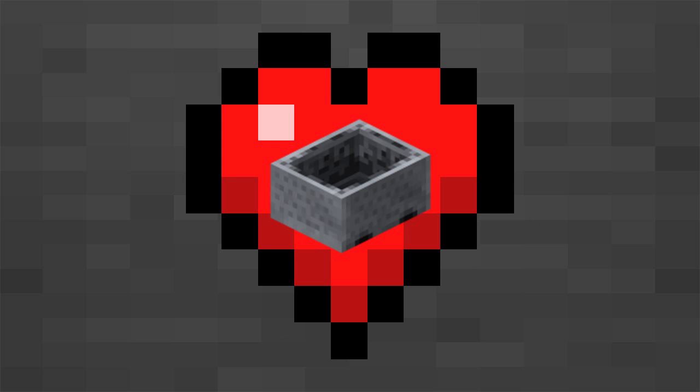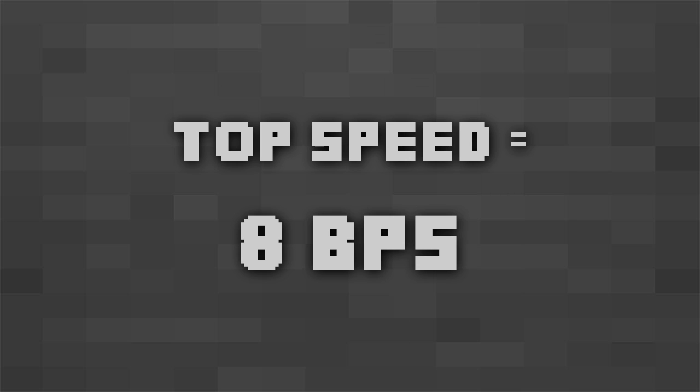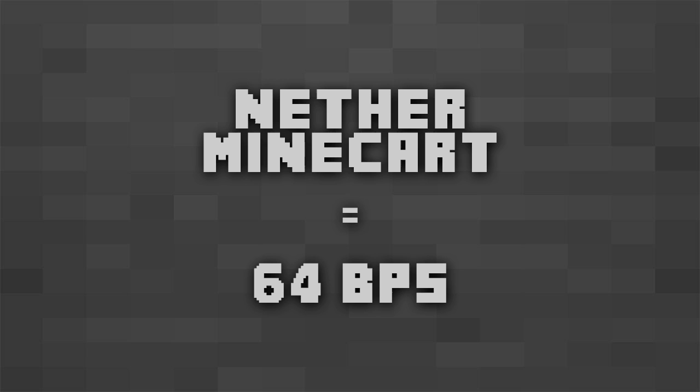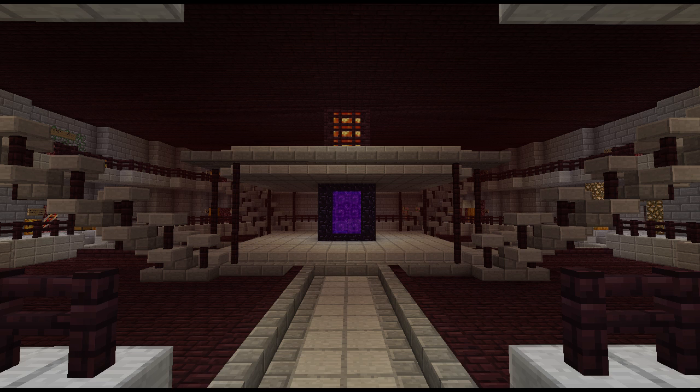Minecarts. Travelling in a minecart has a top speed of 8 blocks per second, but if you combine that with the nether multiplier you get 64 blocks per second, which is probably why most servers feature a nether hub that takes advantage of this feature.